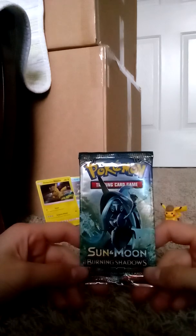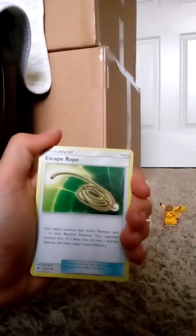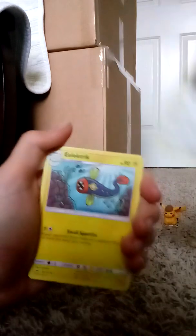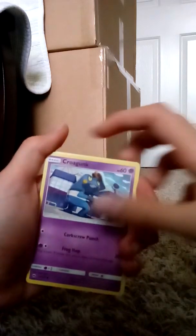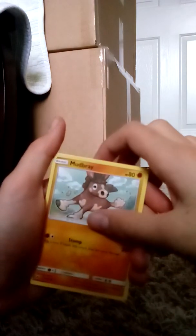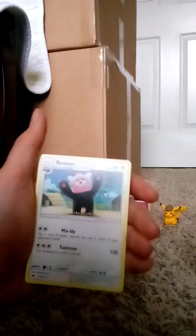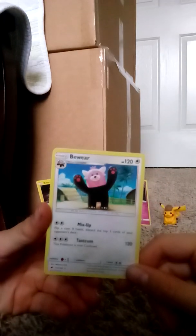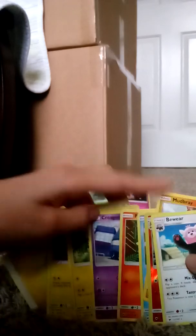Hopefully we can at least get one with this Burning Shadows Sun and Moon pack. We start off with Electric type energy, Escape Rope, Buffalant Electric, Togedemaru — I couldn't pronounce that name last time — Croagunk, Pancham, Magikarp, Mudbray, reverse holo Charmeleon, and Rare Bewear. I have quite a bit of those, but at least it's something. We got some pretty mediocre cards here today.